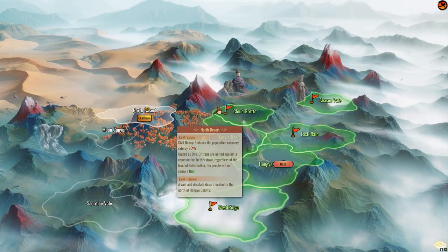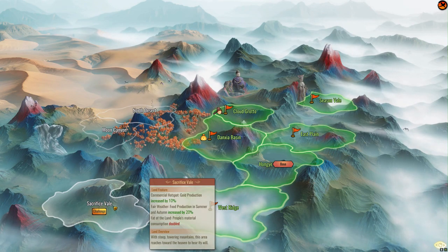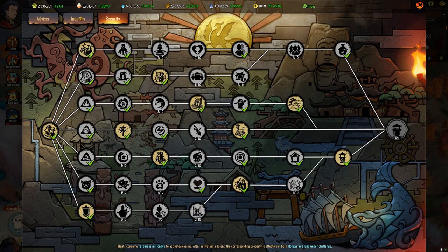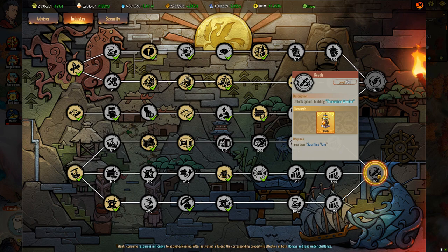It'll either be North Desert, which is a kind of military campaign that I'm not sure about, and then Sacrifice Vale, which I believe governs things like wonders. There is a wonder system which we've obviously not gotten to. And if we go into the talent tree over here, these are like a farming wonder, a recreation wonder — and you see they both list the requirement as: you own Sacrifice Vale.